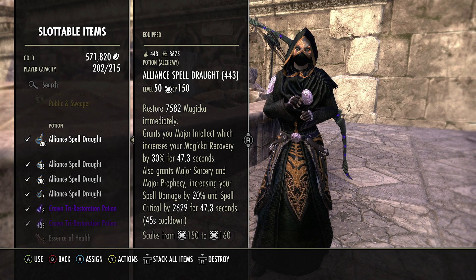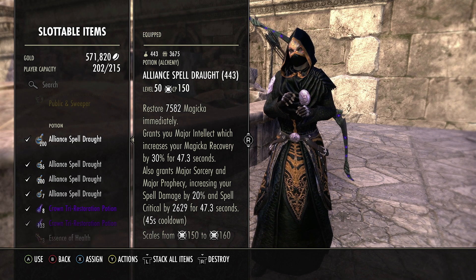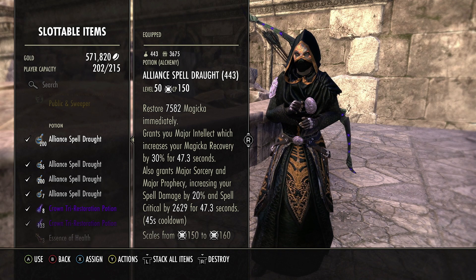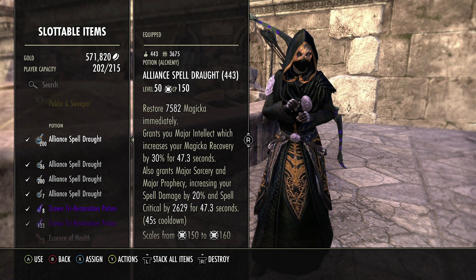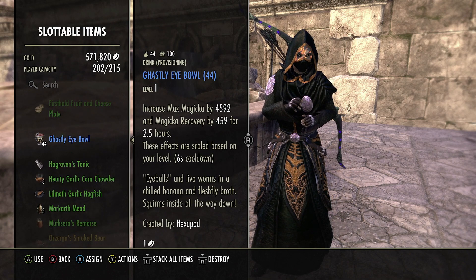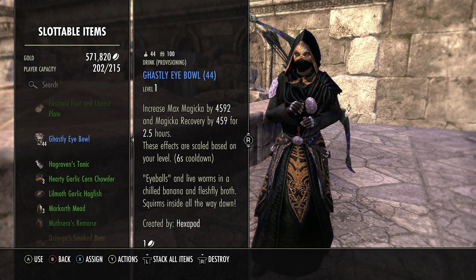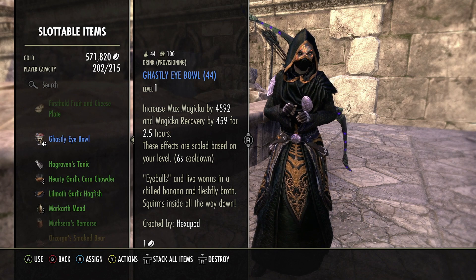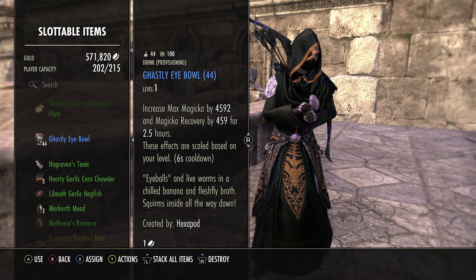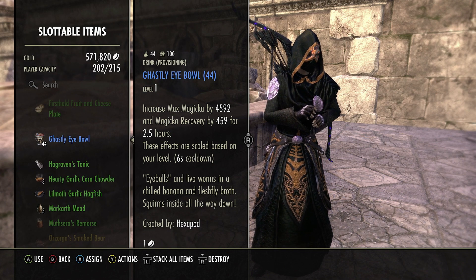The main reason we run Spell Pots is because we want magicka recovery while cloaking around, and we get Major Sorcery — basically 20% weapon or spell damage boost — so that's why we use these. For food we run Ghastly Eyeball, which increases max mag by almost 4,600 and magicka recovery by just shy of 406. More max mag means more damage and more magicka recovery means we can spam cloak. We don't need health since we're a ganker.